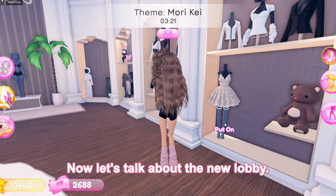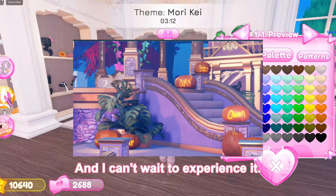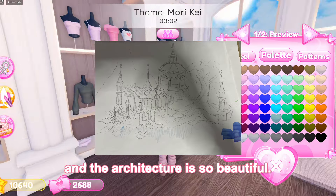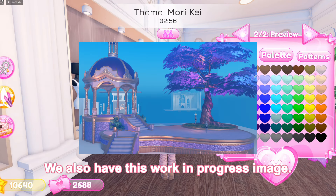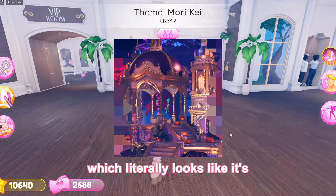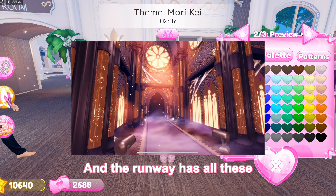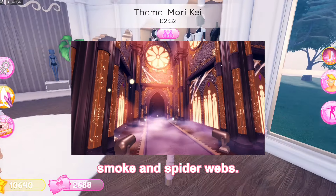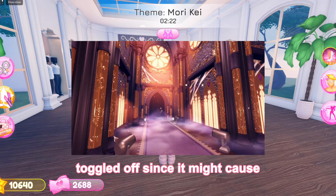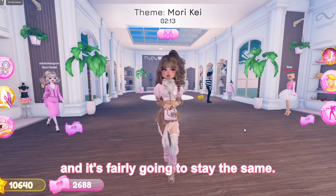Now let's talk about the new lobby. The amount of detail they put into it is unreal — it's stunning and I can't wait to experience it. Here are some of the inspirations for this build and the architecture is so beautiful. They even gave us a sneak peek of the podium, which literally looks like it's from a fantasy movie. The runway has all these really cool effects like smoke and spiderwebs, which is going to make every fashion show feel so epic. Though I hope the smoke can be toggled off since it might cause lag for some mobile players.